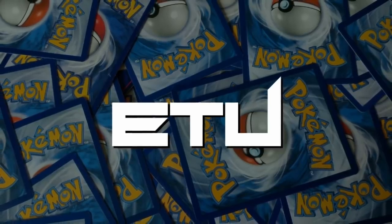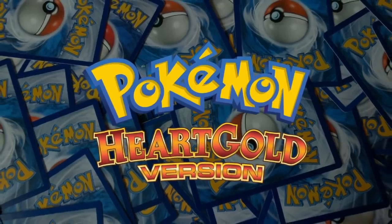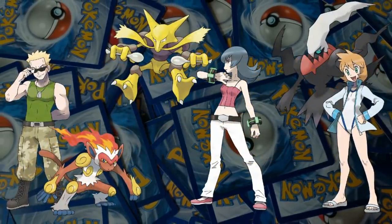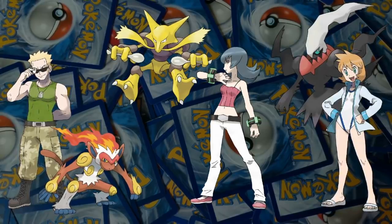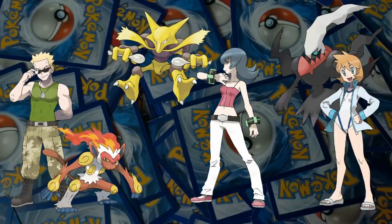Welcome to Enter the Unknown. My name is FJ and we're back for the penultimate episode of our Pokemon HeartGold Random Card Challenge. Last time we took down Lieutenant Surge, Sabrina and Misty, which took a fair bit of luck. We drew a weak team for our battle with the Saffron City Gym Leader, and Misty borrowed Tobias' Darkrai for a day when we faced her.